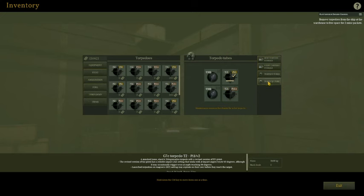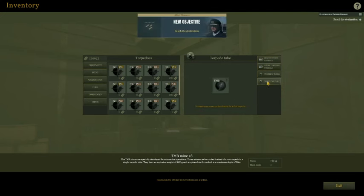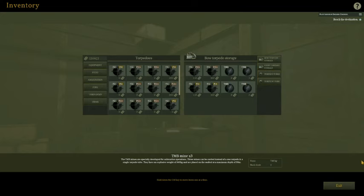We'll do about four of these — put two in there, one in the aft, two up forward. Four total is what we're going for.